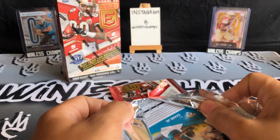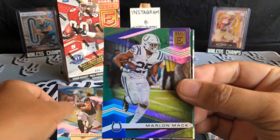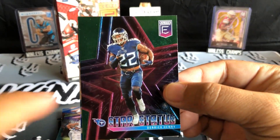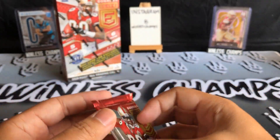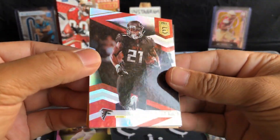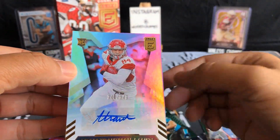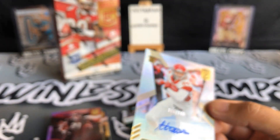Two packs in and really nothing special. We got Melvin Ingram, Christian McCaffrey blue, Marlon Mac. Nice-looking insert — Star Status Derrick Henry, feels pretty cool, a little embossed right there. And DJ Shark. Last pack doesn't look like we're going to pull a monster — the TMall should be able to beat this one pretty easily. We got Todd Gurley. Oh, we got a hit! Adam Trotman rookie for the Saints — number 340 out of 349. We'll definitely get this one sleeved up.